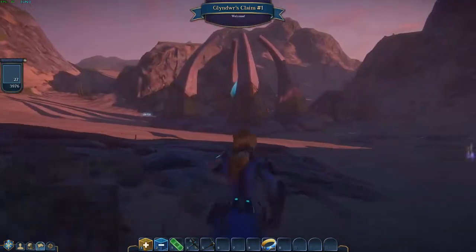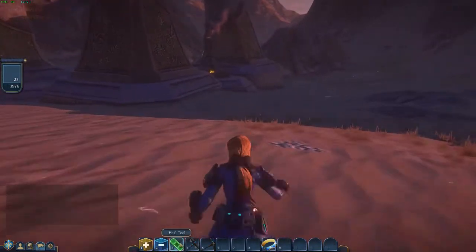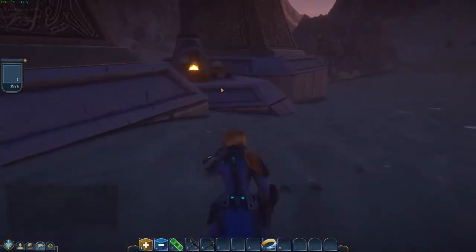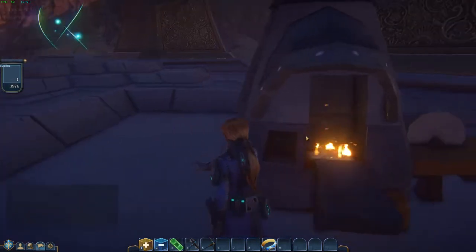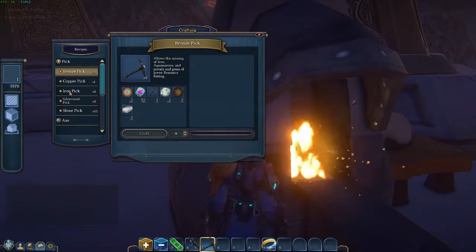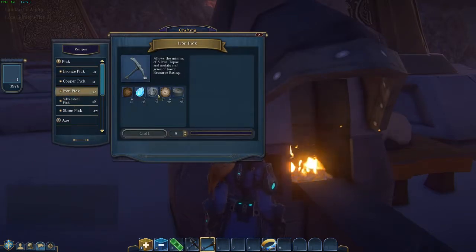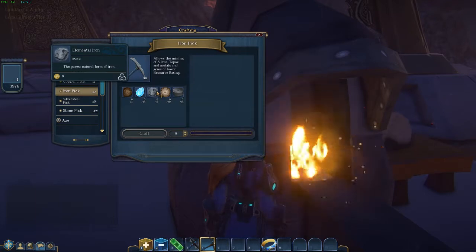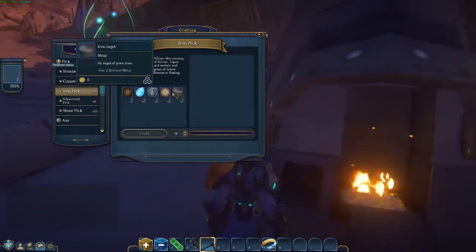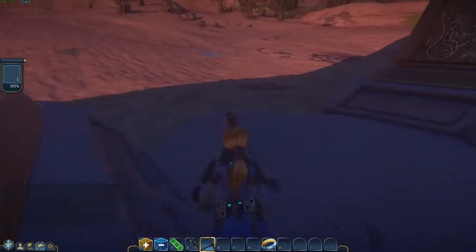All right, let's see what we can do about this. So what do we need for the iron pickaxe again? Let's find out. The heal tool is still not working. Let me stop that. Iron pickaxe. Oh my god, aquamarine, elemental iron. More of the burrowed wood plank. Jesus god, there he is. Iron ingot. God damn.